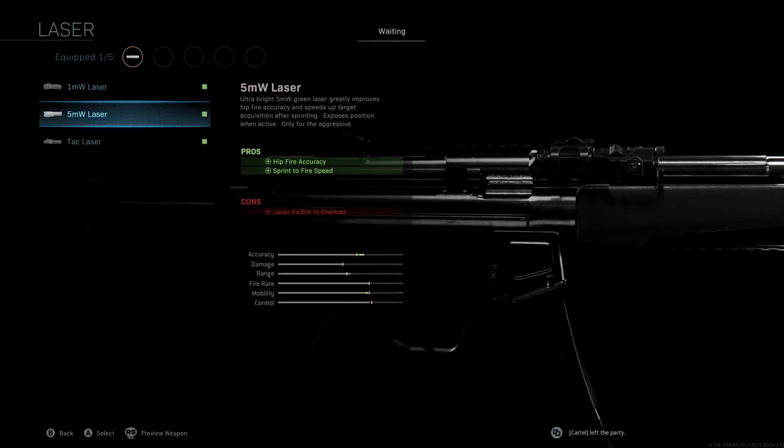The laser that we're running is the 5MW laser. This is really going to help our hip-fire accuracy. One of the pros is hip-fire accuracy as well as sprint to fire speed — very good for those run-and-gun moments, running around corners through doorways. When you run into someone really fast, you can start hip-firing and have much better accuracy. We get a really nice boost to accuracy and mobility with this 5MW laser.